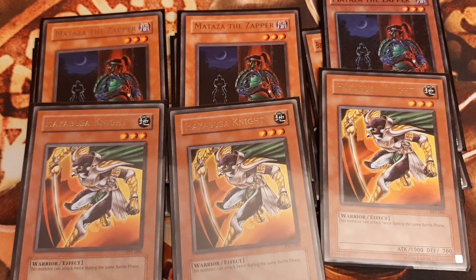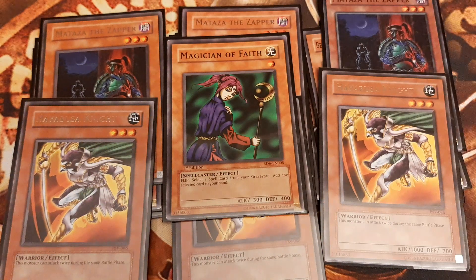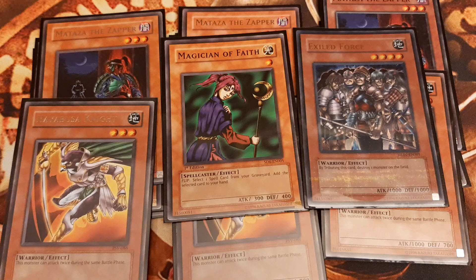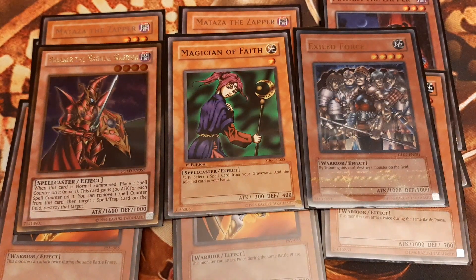That's it for the main beaters. Next up are some staple monsters. I play 1 Magician of Faith to recur important equip spells, 1 Exiled Force for spot removal, and 1 Breaker the Magical Warrior for spell and trap removal.